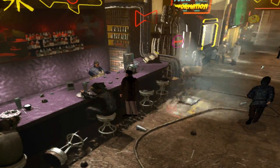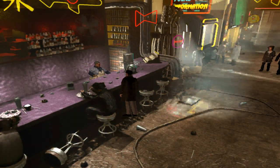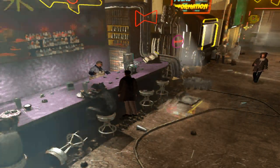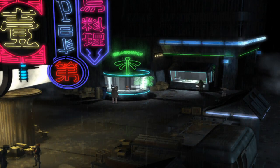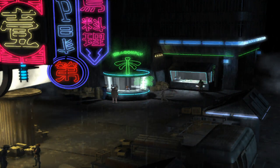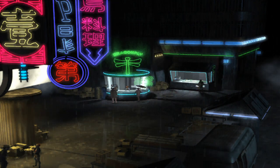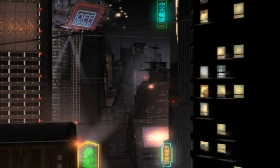We return to Animoid Row and surprisingly the bartender just gives us the security footage — no need to buy it. We also go back to the jewellery salesman who finally tells us she thinks the dragonfly is part of a collection owned by a nightclub owner. She doesn't know the name of the nightclub or the guy, but that's all we need for now. We have a couple of new areas to visit, so first let's check out Hysteria Hall — the place we found a token for under Lucy's pillow.